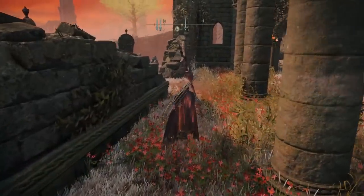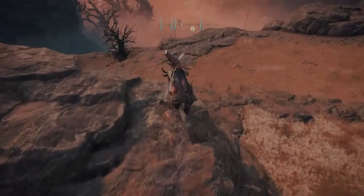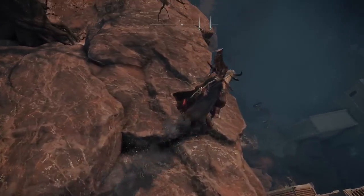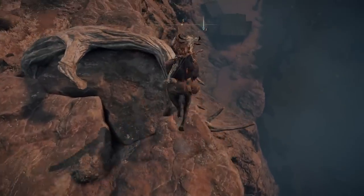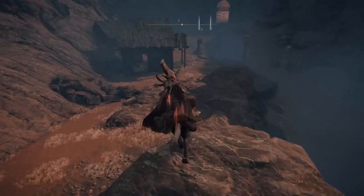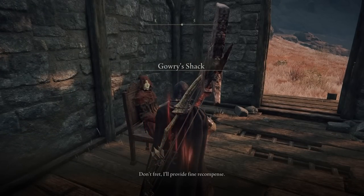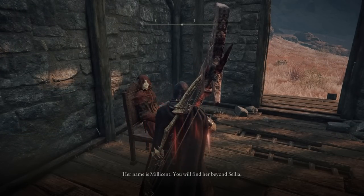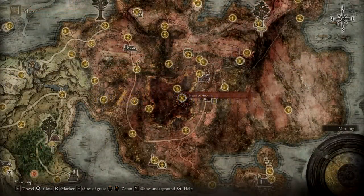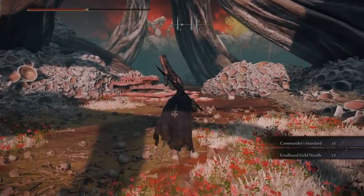Moving on to Talismans — head towards the Church of the Plague and go west after interacting with the lady on the left. Drop down at the available point, which is a quick way to reach the next spot without fast traveling elsewhere. Head over to Gowry's Shack and go through his dialogue. He'll ask you to go to the swamps and defeat the boss there. The boss will drop the gold needle — take that back to Gowry and interact with him.